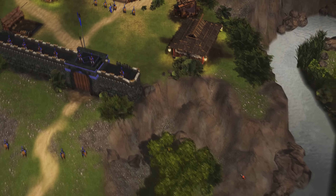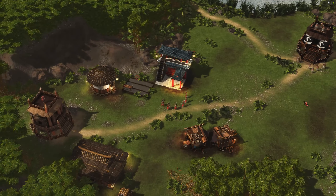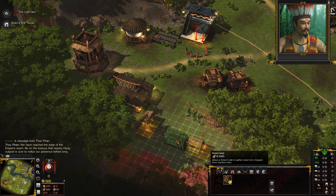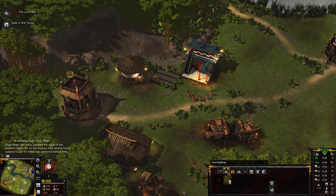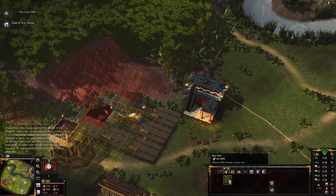That's the guy we have to actually kill. So we'll see how this will fare. First of all, we have to quickly try to take over that little town over there. A message from Thuc Phan: we have reached the edge of the empire's reach. Be on the lookout - that nearby Huang outpost is sure to notice our presence before long. Let's place some more farms quickly.